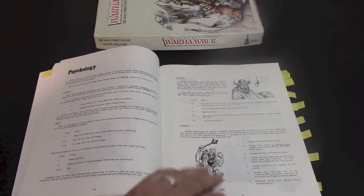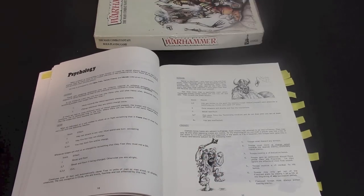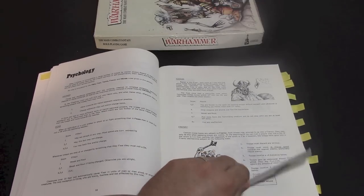The psychology phase — everybody's familiar with that. The fear charts here are actually a lot smaller than what I'm used to when it comes to GW charts. It's a d6 chart: one and two are bad, four, five, six not so bad. And then of course terror is like fear but worse, and then frenzy of course. The morale phase, all that fun stuff.